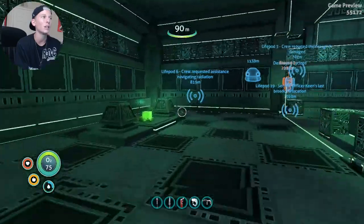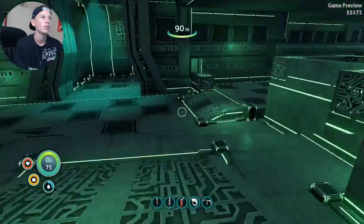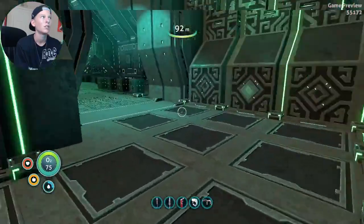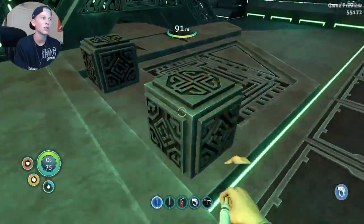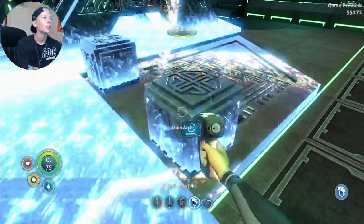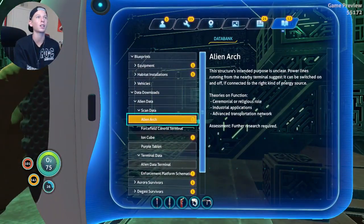Another ion cube, don't mind if I do. What is this — wait, what is this alien art? The structure's intended purpose is unclear. Power lines running from nearby terminals suggest that it could be switched on and off.